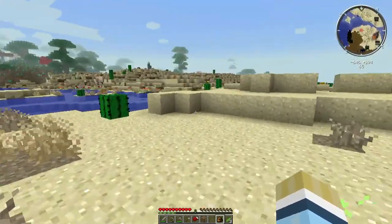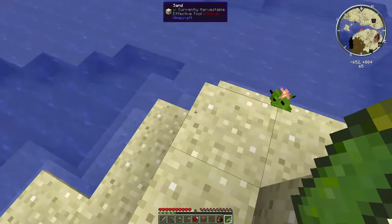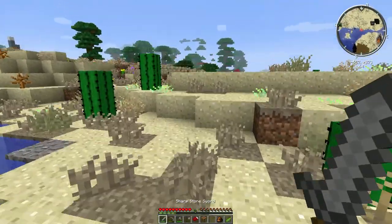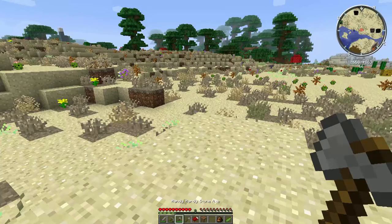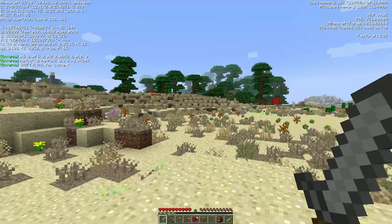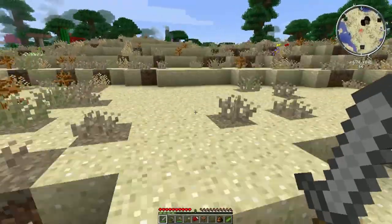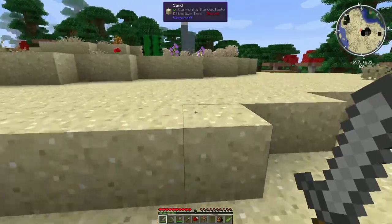Let's make our way across the desert here. This is a relatively new biome from Biomes O' Plenty as well - it's kind of nice. It is called Xeric Shrubland. That graveyard should just be up here - there it is, nice.